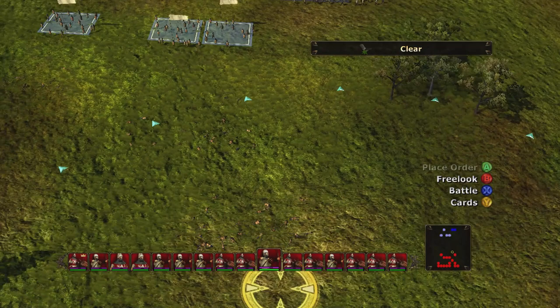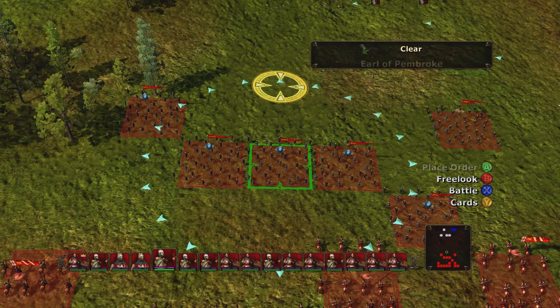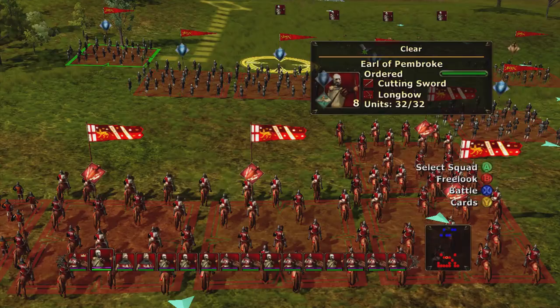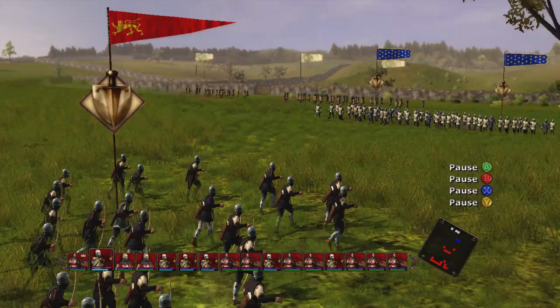We got some spearmen over here. I was actually going to send my cavalry, but I don't want them running into those bastards. This is pretty simple — just kind of have to know what you're doing. It's a fun game. I think each campaign has about 20 battles or so, and a shitload of skirmishes too. Skirmishes are good because you can get your units XP and get them better weapons.